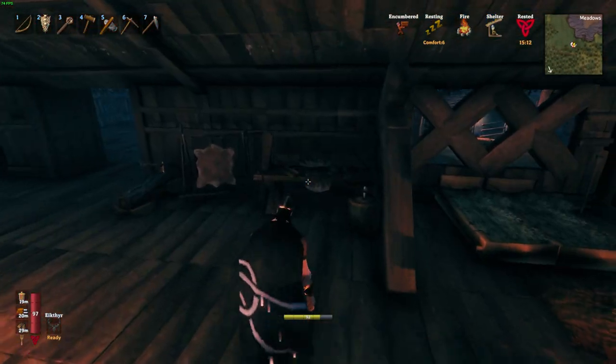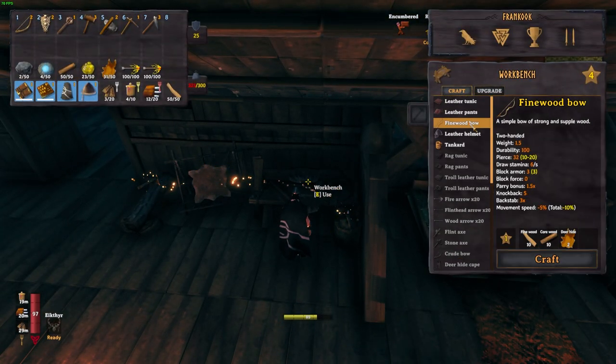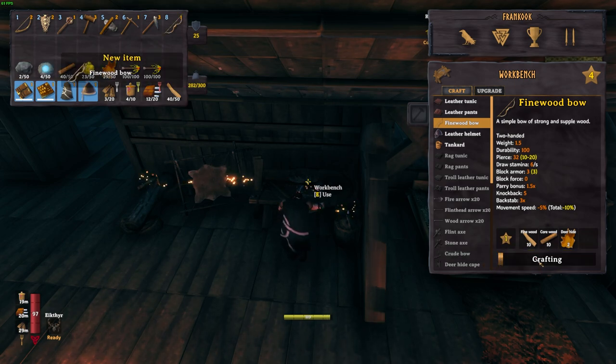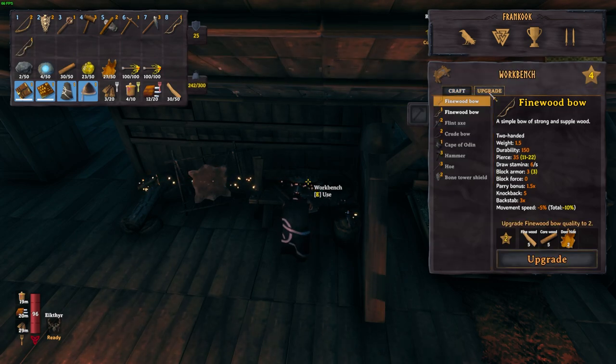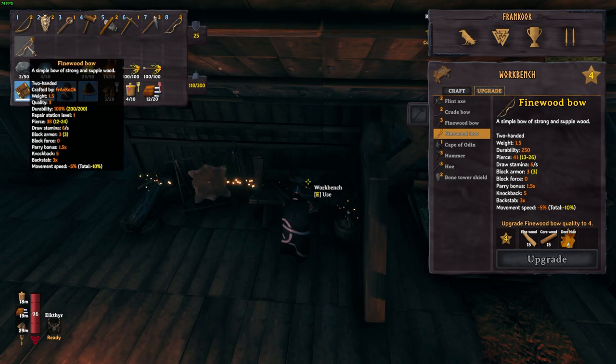I'll make you one. Have we got enough? Yeah we do. One for you, one for me. And while I'm here, I'll improve it to level two. Another one. We've got all this here - the fine wood bow. And both level three.